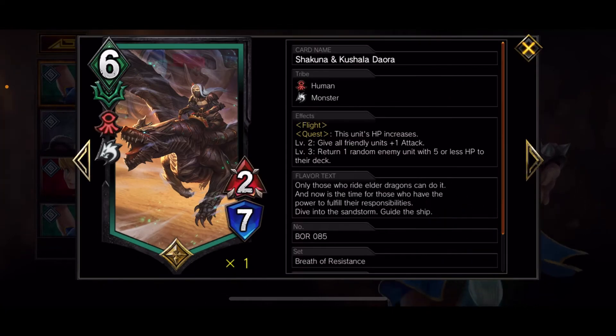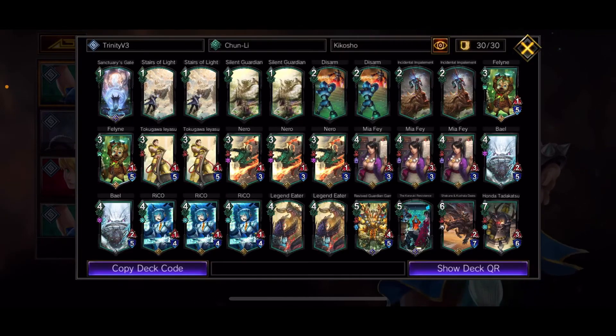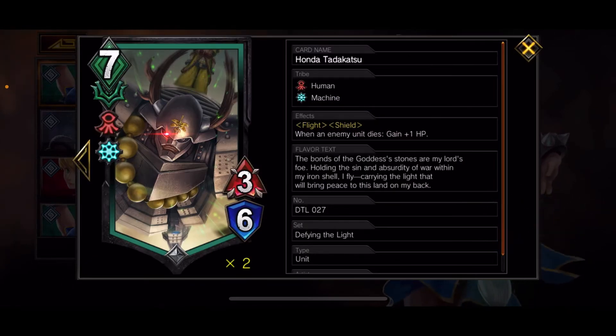Shakuna and Kushala Deora are a human and monster with flight and quest — the quest is to gain HP. At level two she gives all friendly units including herself plus one attack. At level three she sends an enemy unit with five or less HP back into the deck. That will double proc with Stairs of Light, because she gives one HP first — so she gets her plus one, then gets the plus one plus one from Stairs, which gives her another HP, which then sends a unit back to the deck. A really nice little combo inside an action chain to remove a unit. The last card is Honda Tadakatsu — human and machine with flight and shield, and when an enemy unit dies he gets plus one HP so he can stay on the field even longer.